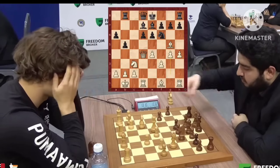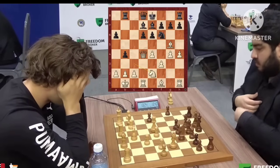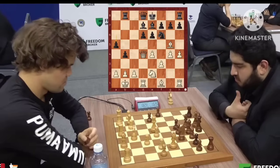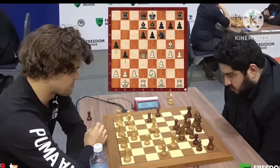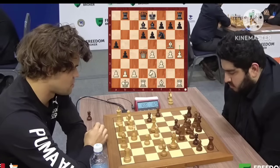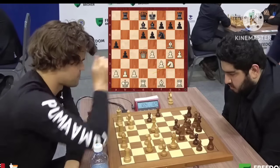So it's a fight on both wings. b4 is played, the knight moves to e2, and now a5 comes in. Black would hope to someday go a4 and b3 to open up lines. Meanwhile, how does Magnus continue? Does he go h5, h6? Does he play b5? Not really — he plays his knight to g3.